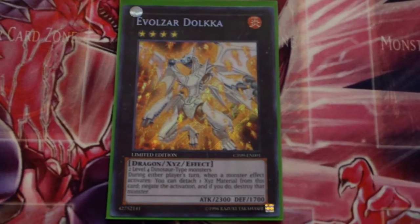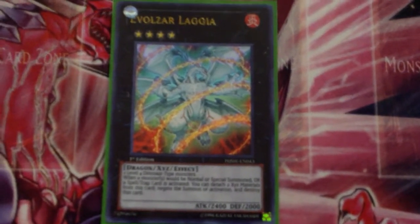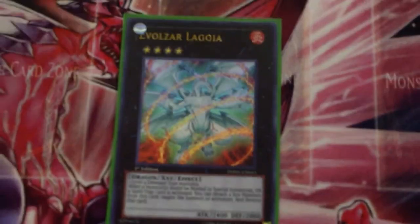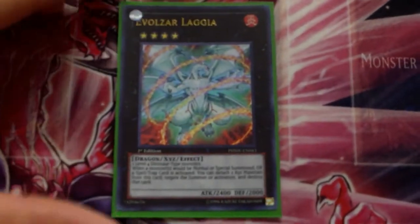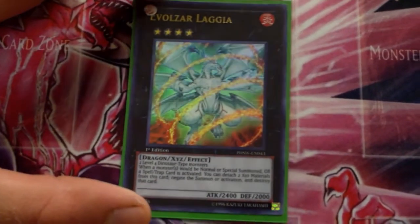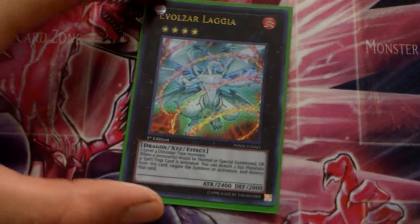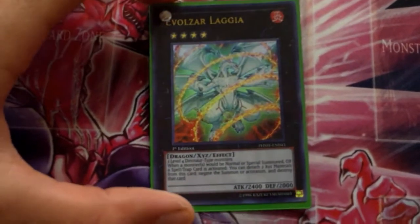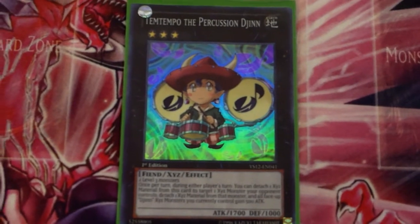One Evolzar Dolkka because I run the Sabersaurus, and one Evolzar Laggia of course because I run the Sabersaurus. Awesome cards — in unison with Ophion you pretty much have game if you can keep them all on the field. I love Laggia in this deck. One Laggia for the Sabersaurus build.